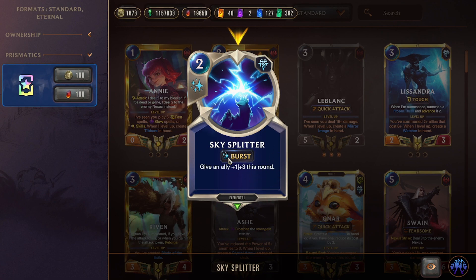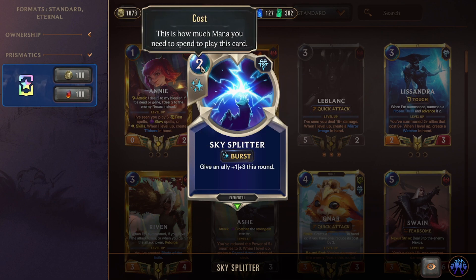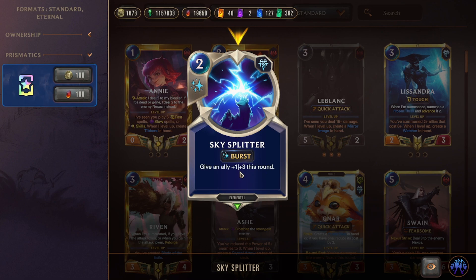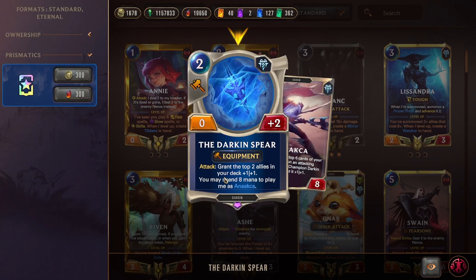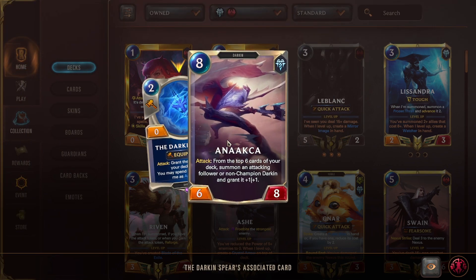Sky Splitter is especially strong against damage spells, protecting LeBlanc. We still lose to Vengeance and single-target removals, but against damage spells it's insane. Double Darken Spear equips to an ally for +2 HP and an Omenhawk effect whenever that ally attacks — great on LeBlanc. Anaka in the late game has cool effects from deck, including Anaka into Anaka summoning Incisive Tactician for a rally, letting you attack again with both Anakas. You can also hit Assessor for extra card draw.